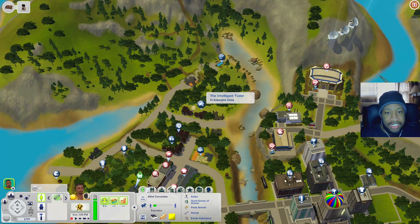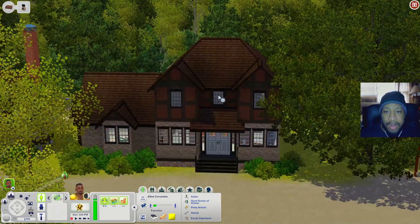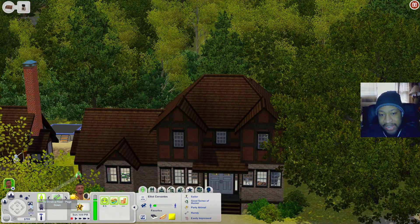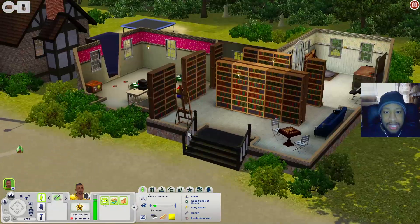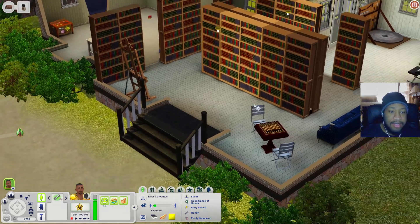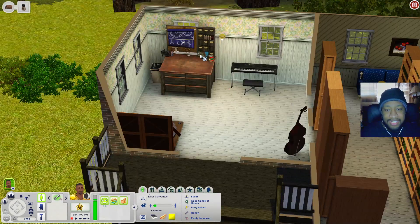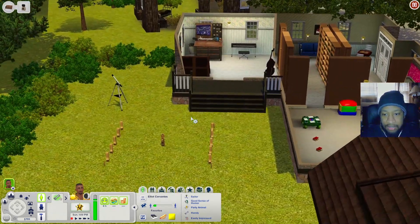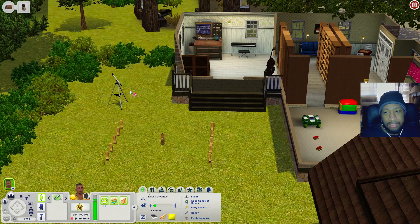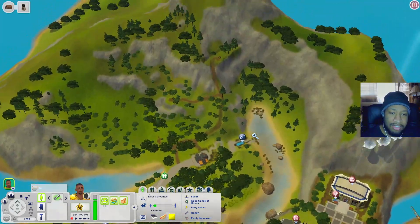Now let's check out the Intelligent Tutor library - it looks just like a little house. Inside you have an art easel, plenty of bookshelves, a chess table, a reading area, an inventing table, sculpting station, keyboard, bass, a game from Ambitions, a telescope outside, and a little kids room with a computer desk.